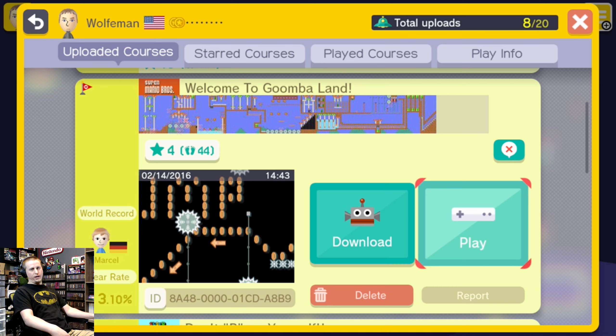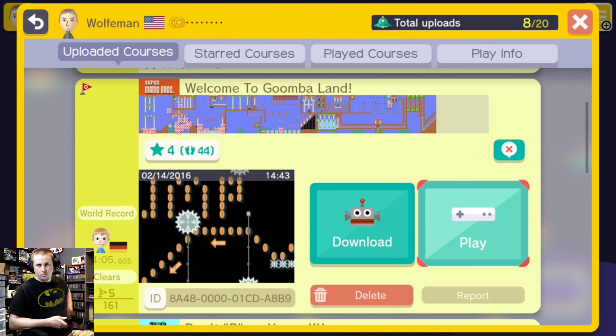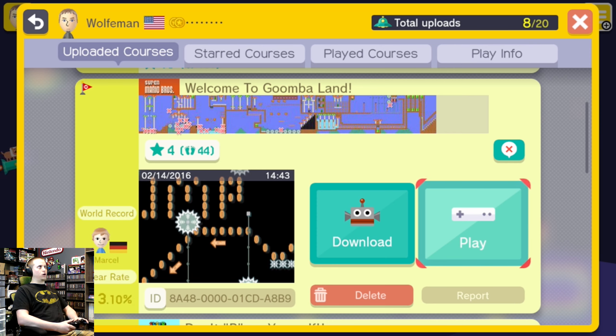What's up everybody, Retro Wolf here, and welcome back to my Super Mario Maker Revisited series part three. In part two we looked at a level I made called Choose Your Own Adventure, and in part three we're going to look at my very first level that I made for this game, called Welcome to Goomba Land. This is a short level, so it shouldn't take very long depending on how well I do. I do remember this level and I remember being pretty proud of myself after I made it because it was the very first level I made.